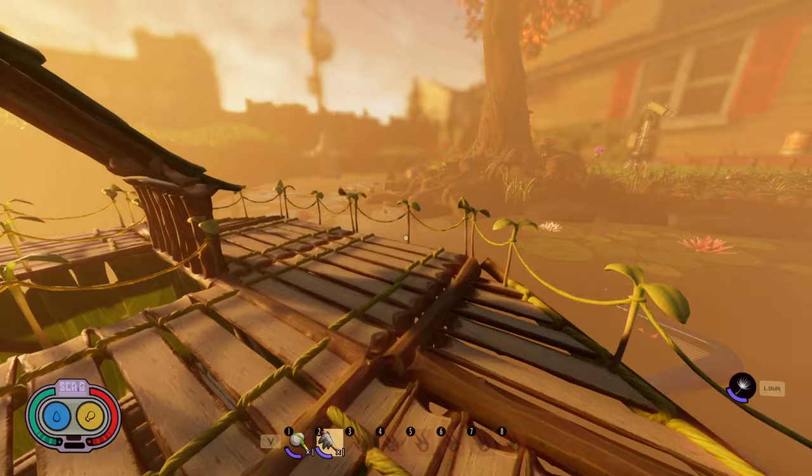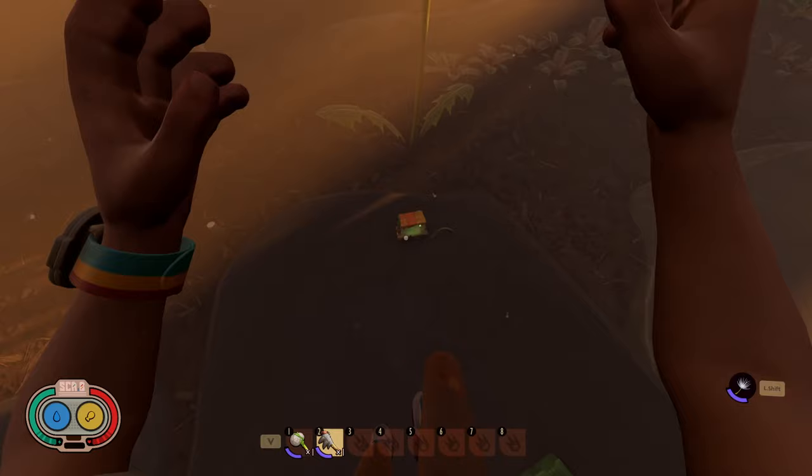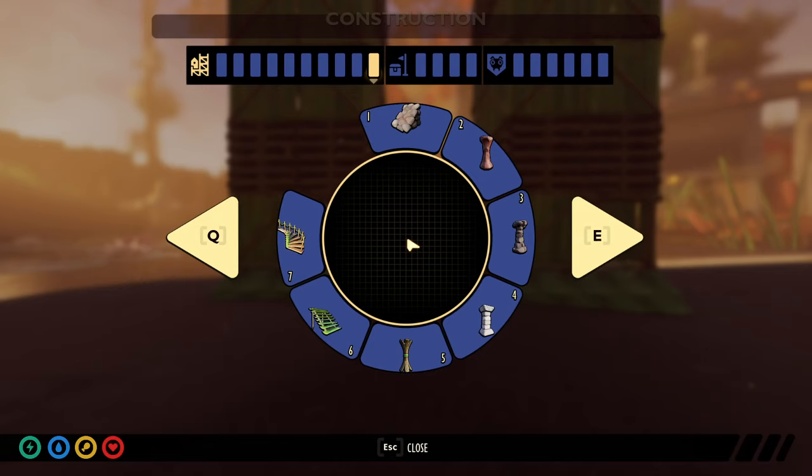For this video, I built a 10-story tall tower so I can show you how quickly you can get to the top of it using an elevator rather than using the stairs. As you can see, we're overlooking the pond here, so we're going to jump down real quick and show you the different building options you have.